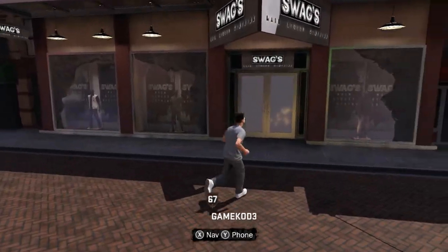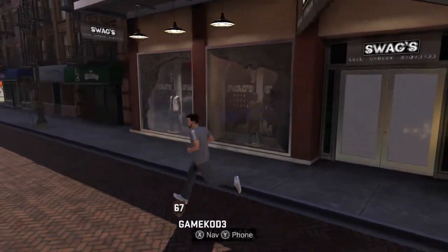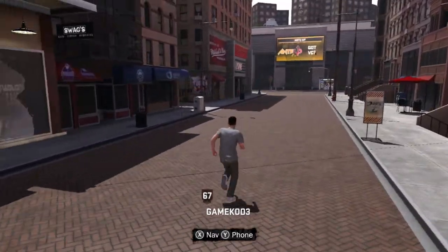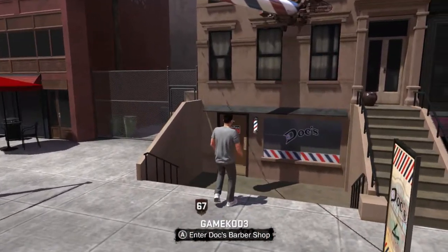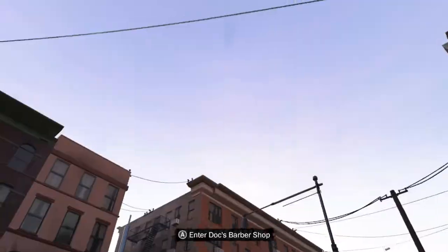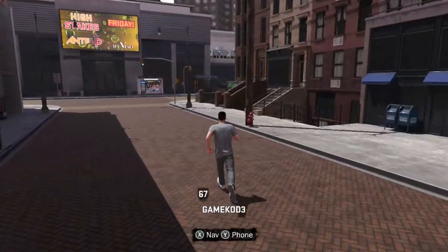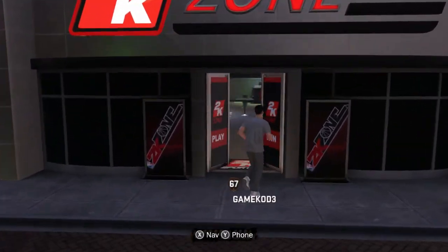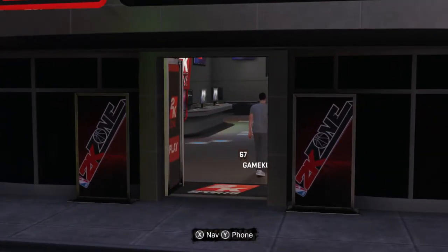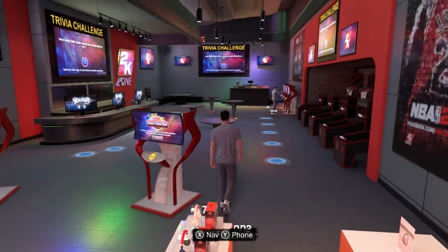Over here is Alley Oops Tattoo, which is creepy because it has 'oops' in the name, as they make jokes about quite a few times in the show. This is Swags — just another clothing store where you can outfit your character in all kinds of different things. This is the barbershop — cool because you can get little cutscenes and interact with characters. Over here is 2K Zone, and they've got JBL headphones you can buy.